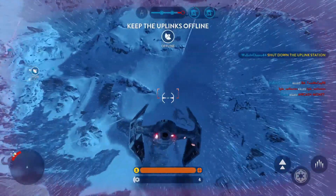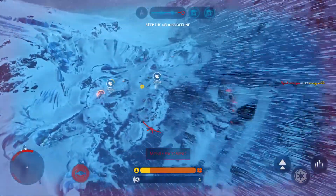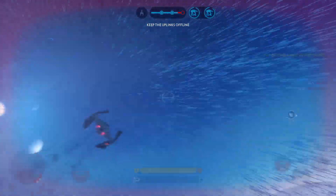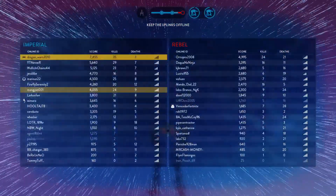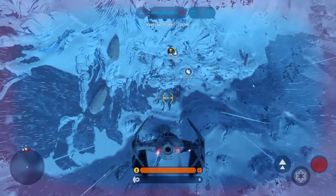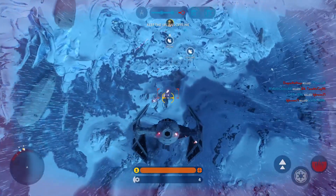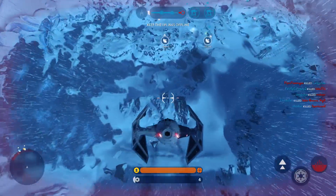In order to protect our walkers, you must deactivate it. I'm going down. Rebel uplink has been turned off. Shake that missile lock. Missile zeroing in on you. I'm going down.